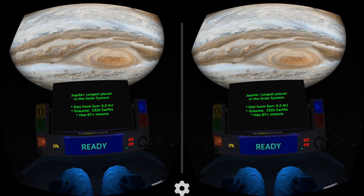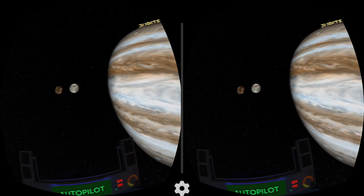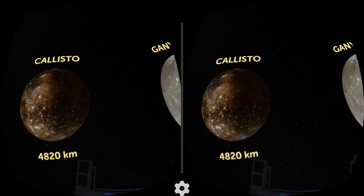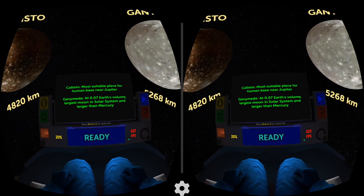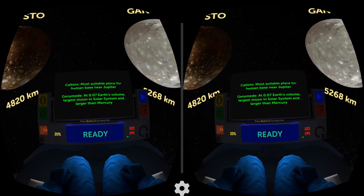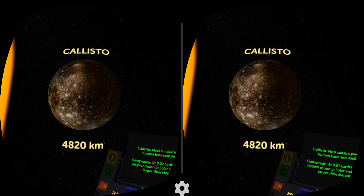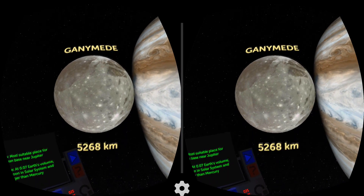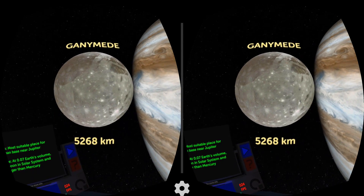Jupiter is the largest planet in our solar system. Beautiful Jupiter! This must be Jupiter's moons — Callisto and Ganymede. Most suitable places for a human base near Jupiter. Ganymede is the largest moon in the solar system. Beautiful graphics. See how much it got bombarded — all those white spots are crashes from asteroids and comets, and they're quite new because they're white.